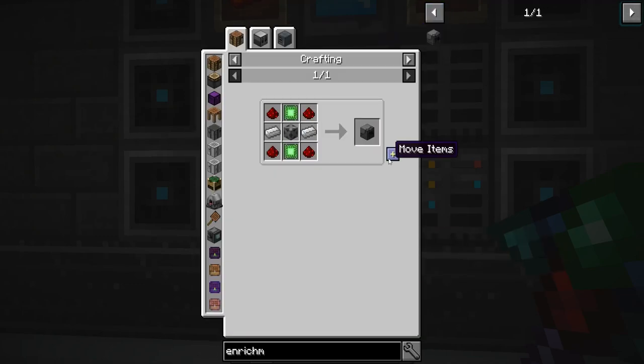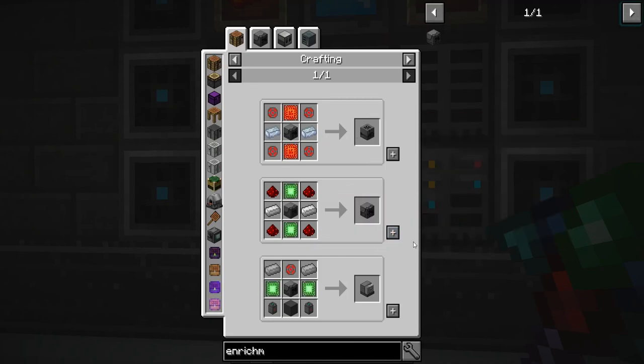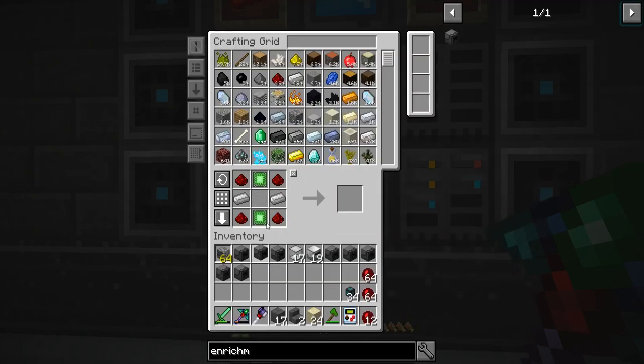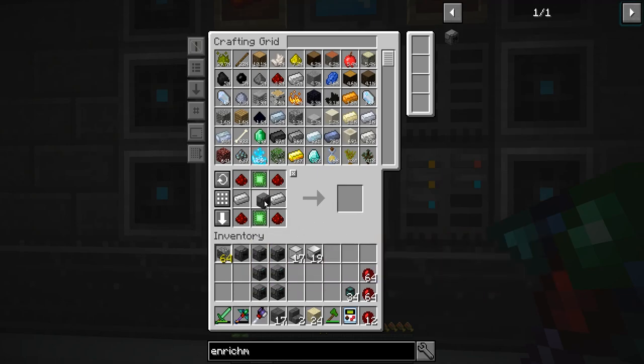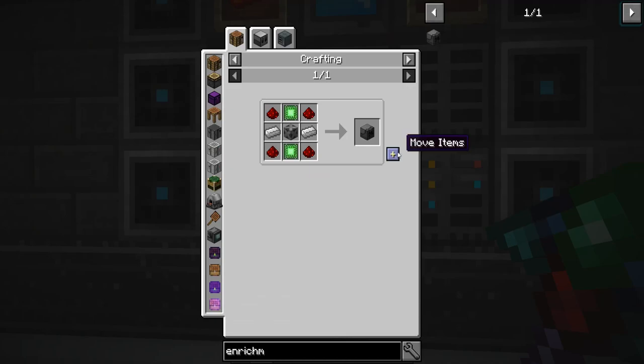That wasn't what I was expecting. They don't stack, which is a little lame. Basic energy factory — I believe this is the next tier up, but it looks like we have to do this by hand. And then to upgrade them to the next tier...